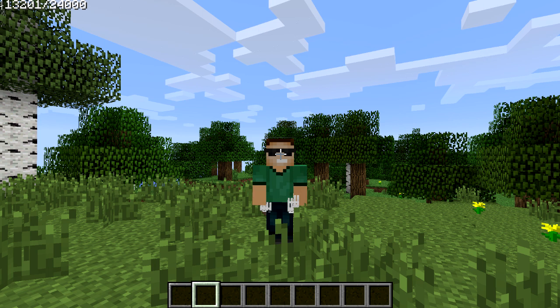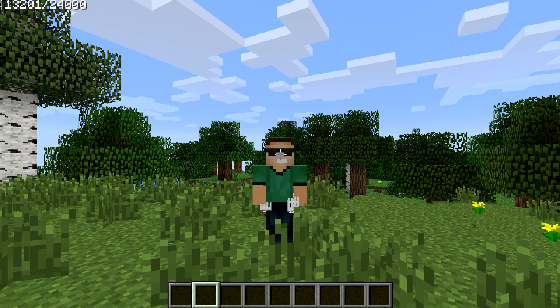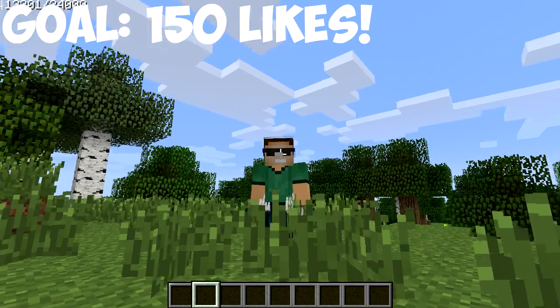Hey, what's going on guys, my name is Josh, and welcome back to another Minecraft video. Today I'm here with the Hookshot mod, and this is a really cool mod that kind of lets you fling or slingshot yourself around your world. It's really cool because it doesn't deal you damage, you can travel much faster, and everything of those sorts.